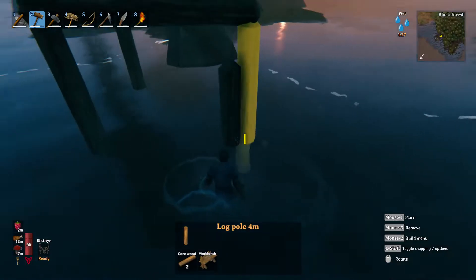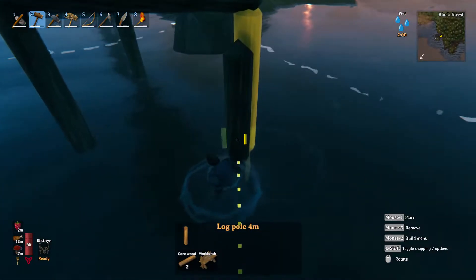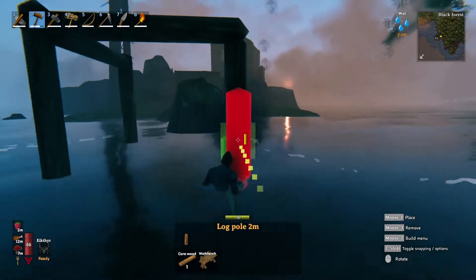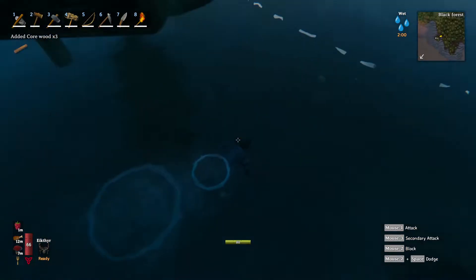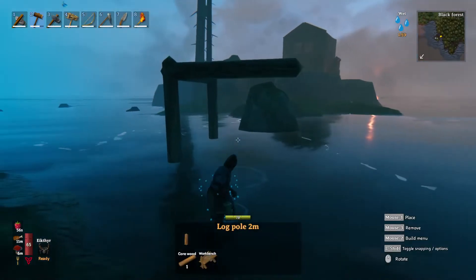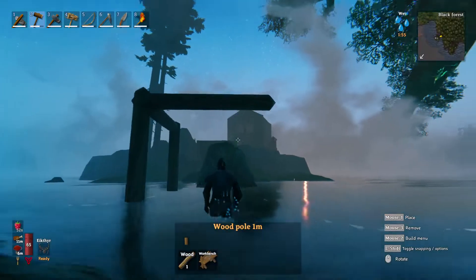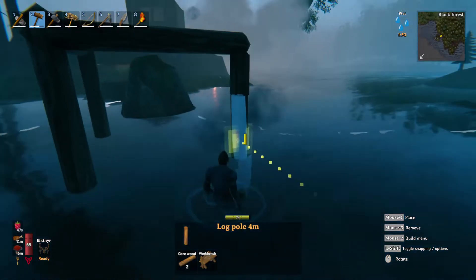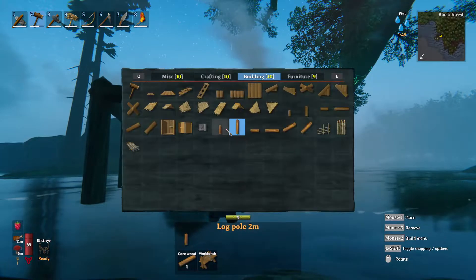See how it's yellow? That means it's not touching the ground. I've got to figure this out here. Maybe if I go like this and then... there we go. Okay, so that's there.